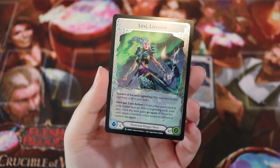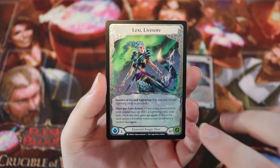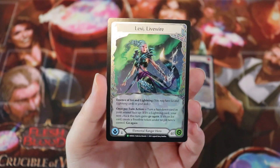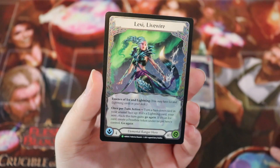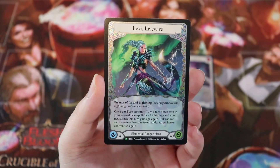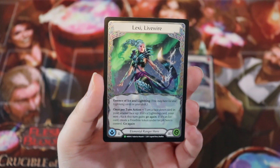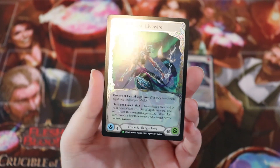A lot of people after seeing this card think it makes the Skull Bone Crosswrap less good because the Crosswrap also cares about turning face-down cards face up. Keep in mind this is a once-per-turn ability, and so is the Skull Bone Crosswrap. If you can somehow get two cards into your arsenal face-down, you can turn both of them up and get different effects. So please keep that in mind — they're both once-per-turn effects and there is utility there. It doesn't make Skull Bone Crosswrap completely useless.